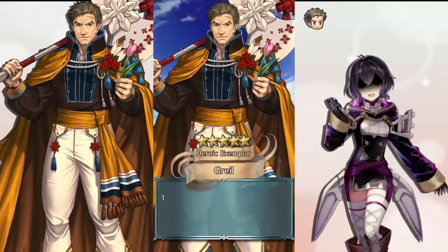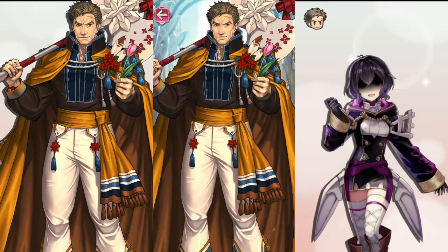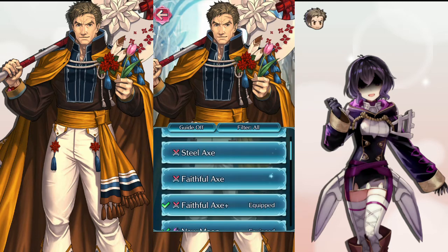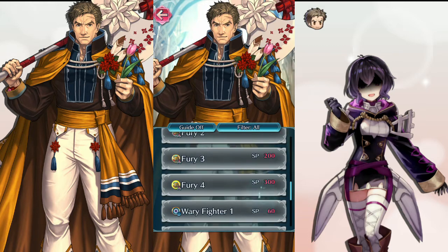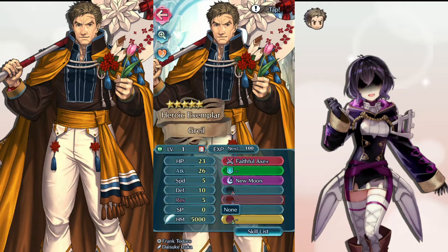What do you know — here he is, the big boy himself already! Plus attack. I don't even know why I'm checking this because he's going to be foddered for Fury 4 on Morgan. I have to admit I'm kind of tempted to get a second one to put Faithful Axe and Fury 4 on Camilla, but I don't know if that's necessary. I'll get the rest of his hero merit though.